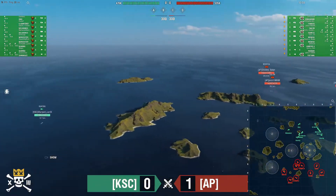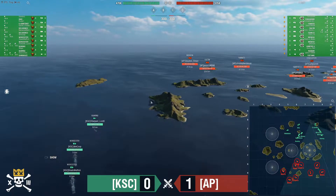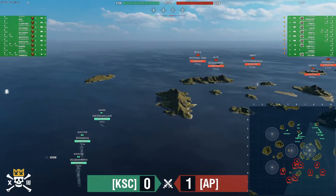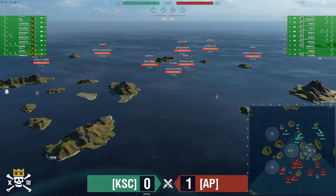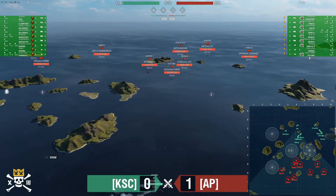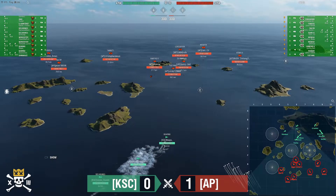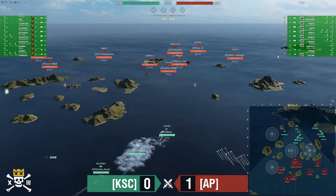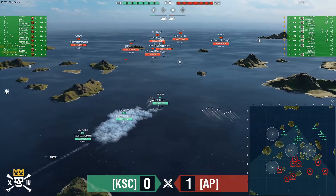The problem is you usually pair a Salem with a DD to spot and torp the enemy team. AP doesn't have a DD out there — the Vampire has been cut off from D and is joining the wolf pack. This is a ballsy play from KSC: they're running the Gearing smoke to cut the Des Moines over to C.